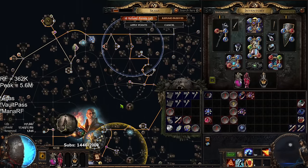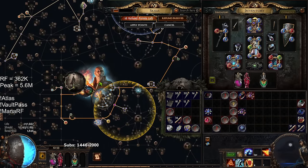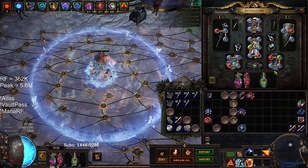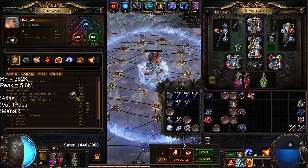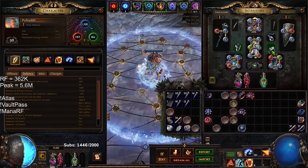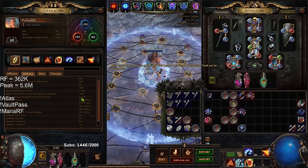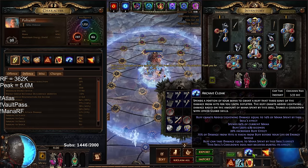Let's talk about the build. There are a couple of mechanics that kind of go together. Chayula's Revelation is a fantastic budget ring for this build. If I take it off, you'll notice I go down literally 2,000 MP, but now I gain a buffer of mana regen. There's nothing wrong with it — I think it's a fantastic option.